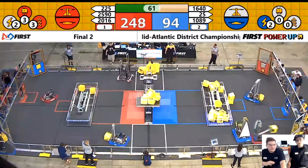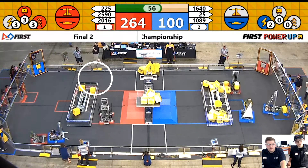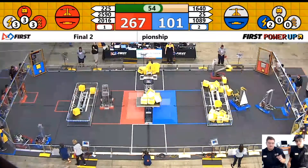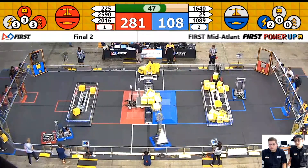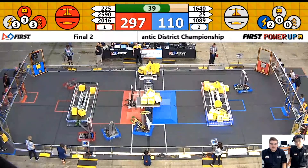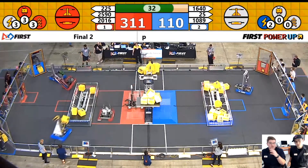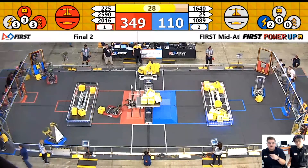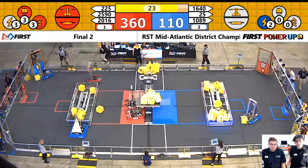Team 2016 has already put all their cubes into the vault, so what they're going to start doing is forcing the blue alliance to either go around to get to the portal, or 2016 is blocking that way, making it much harder for blue to take their switch. Team 225 has already run out of cubes in the portal on the side closest to their switch, so they're going to have to start going to the portal on the other side — but they see that defense is going to be much more important. The red cubes are so much further from the lever, giving that extra torque to keep them down. Team 1640 missing a cube here on the switch is going to be a big deal, because not being able to control it in those last few seconds really hurts.